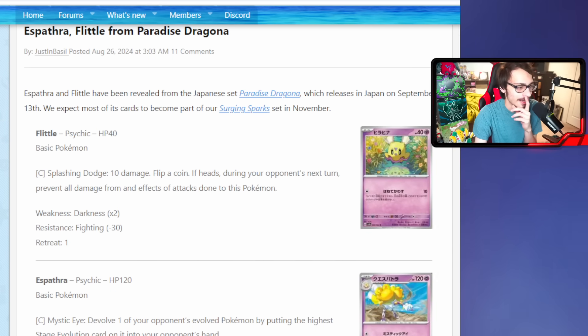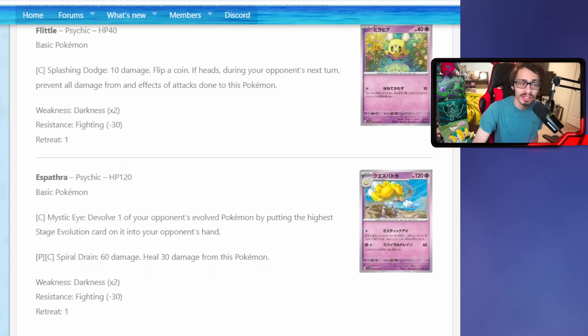We have a brand new Espathra line to look at. There are a lot of Espathra cards in the format. This one has a similar attack to TM Devo called Mystic Eye - you de-evolve one of your opponent's evolved Pokemon by putting the highest stage evolution back into their hand. It's basically a worse TM Devo because you only de-evolve one Pokemon instead of all of them. It's not a bad attack against decks like Charizard, but TM Devo just does it better as a tool, so even in an Espathra EX deck I'm not sure I'd run a copy of this.